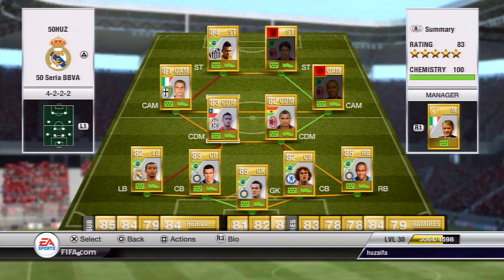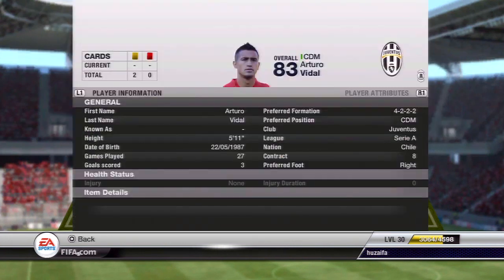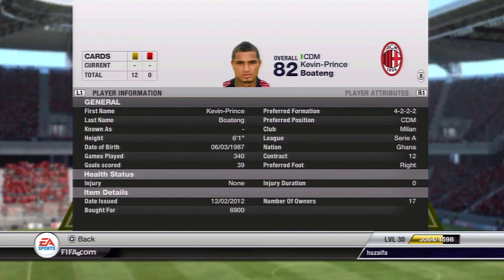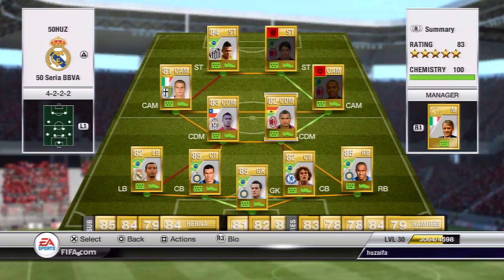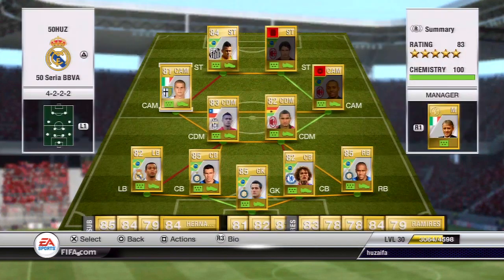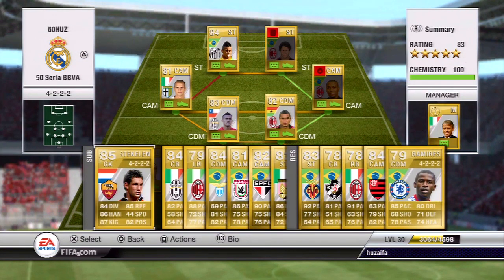Now I'm gonna show you my team which I generally use - it's a Serie A team with Brazilians. The two main changes are in centre mid: I've got Kevin-Prince Boateng and Vidal, who's a very good defender in midfield. And this guy's amazing - Giovinco, again five star skills I believe, really fast, he gets some good finesse shots.